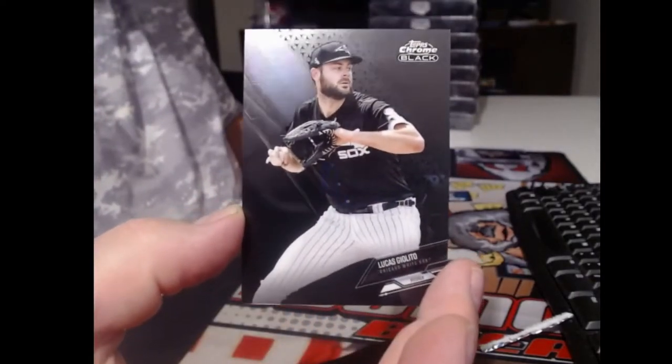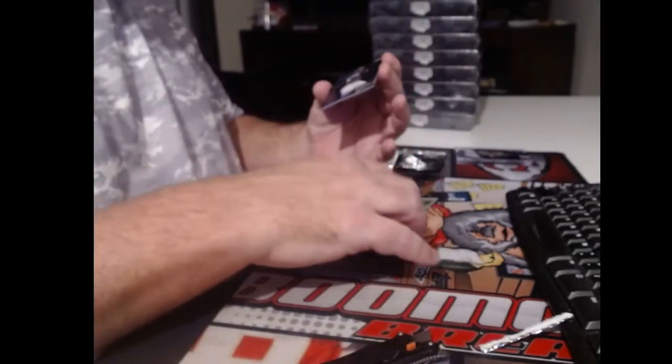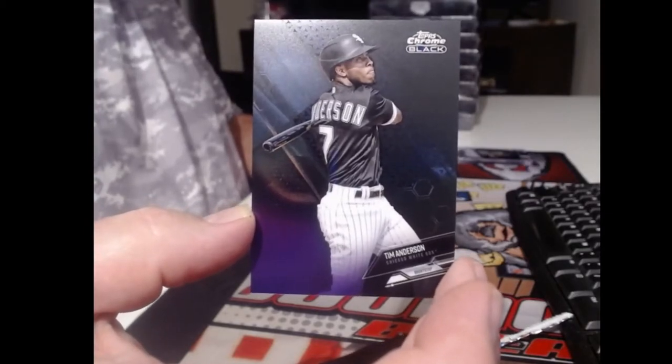Look how little the writing is. Lucas Giolito. Look at Brian Hayes, rookie. And that's like a purple to 150. Tim Anderson - Andrew Vaughn's teammate.